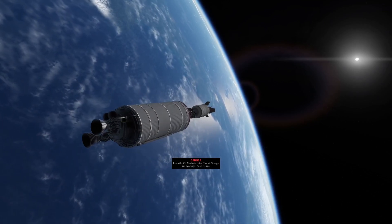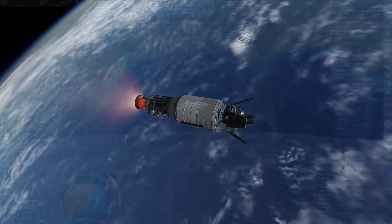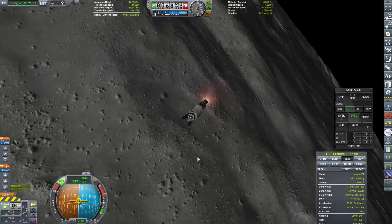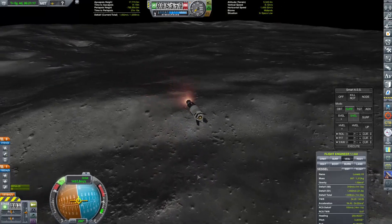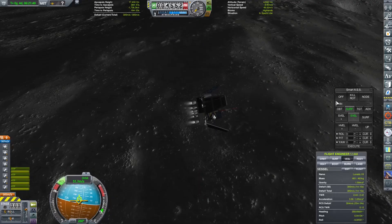Anyways, the launch vehicle put us in a nice orbit, which we could then relight our engines and go off to the Moon — no problems. And here we are now, coming in for our landing on the Moon. This time I had extra fuel so it was all good, and we didn't run out of fuel like we did last time.